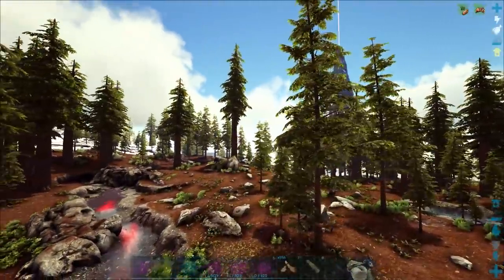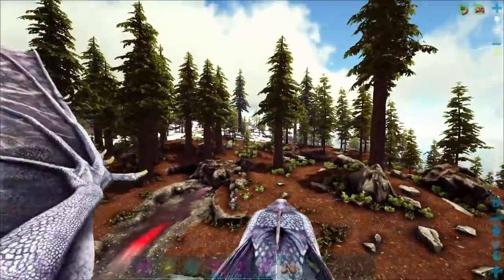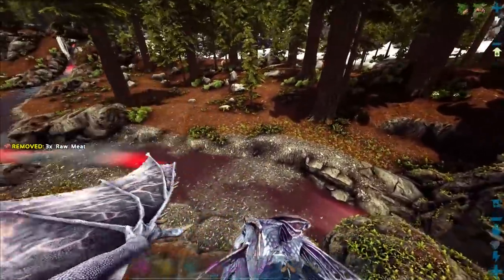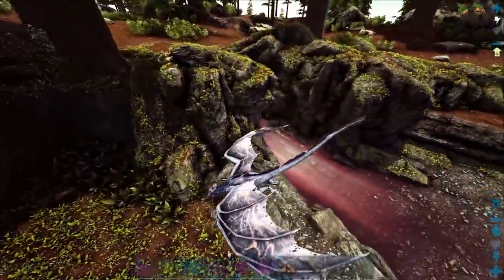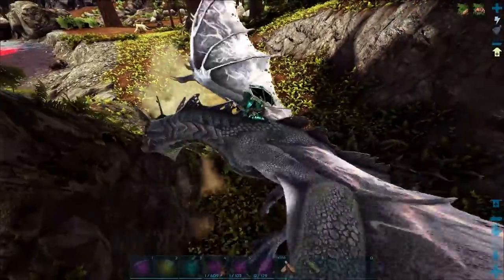Oh, you know what? Let's go grab this artifact — there's an artifact in here. I think it's the artifact of the Brute. Let's hop in here and grab it. There's that way in, but I can bring a wyvern in here I do believe. Let's go ahead and just walk him in. I can't land apparently. Let's just land here and run in. So yeah, the artifact's just sitting in here.